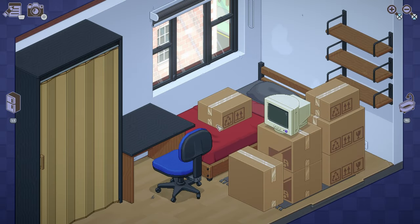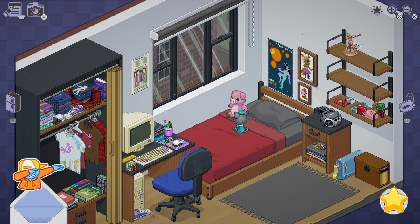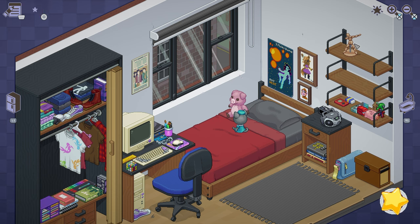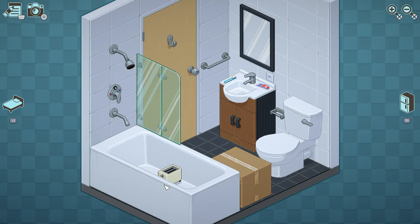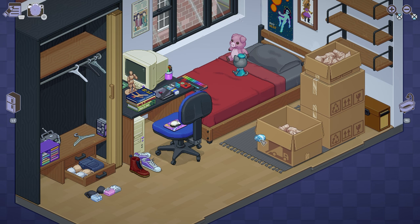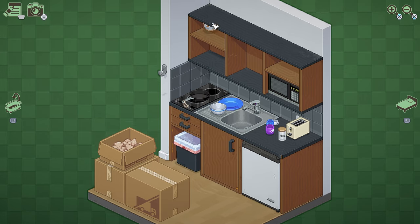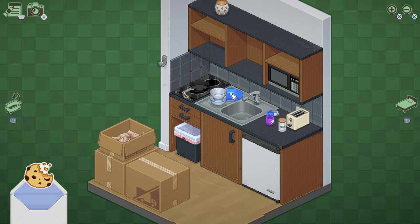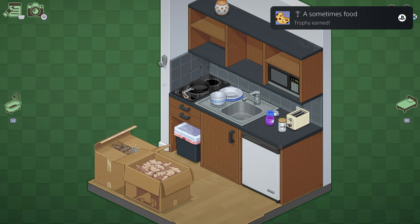Moving on to level 2 and 2004, with an additional three trophies. First, you'll eventually unpack an Artist's Mannequin. While holding it — not placed down — interact with it using Circle until it's in a Dabbing position, and you'll unlock the Strike a Pose trophy. Next, you'll eventually unpack a Toaster. Take it, move it into the bathroom, and place it inside the tub to unlock the Electrical Hazard trophy. Then unpack a Cookie Jar and place it on the very top of the shelves in the kitchen to unlock the A Sometimes Food trophy.